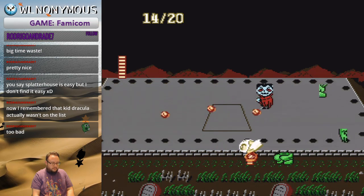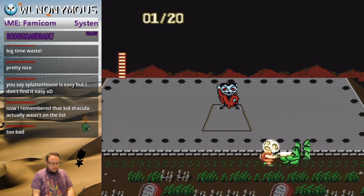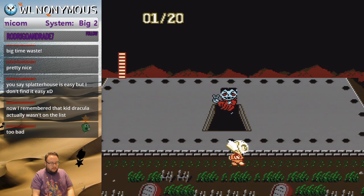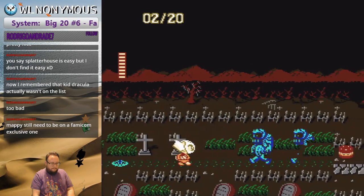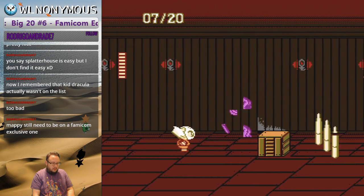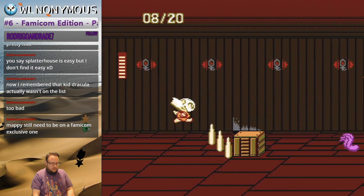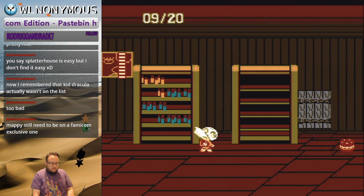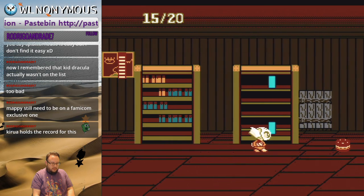I hope that encourages people to do the big 20 and to learn these games and get some leaderboards going. This game doesn't have a leaderboard; there are a few people that have run it in the past — I know Zallard1 has done runs of it. I'm happy you can hit these boxes to get added health; I'd do it to work on that meter in the top left. Wait for the hamburger. By the end of the run you can actually hit both of these in one swipe.